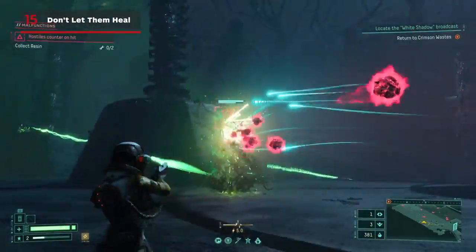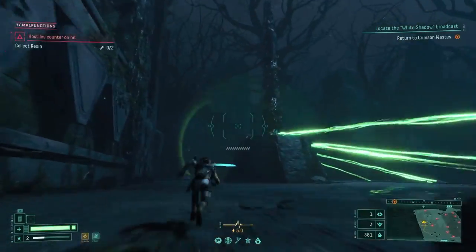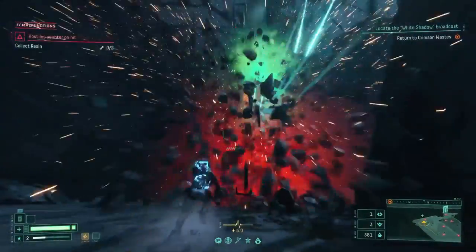When you enter a room and see beams of green lights, follow them back to the source and destroy the green column. Otherwise, all the enemies in the room will be continuously healed.